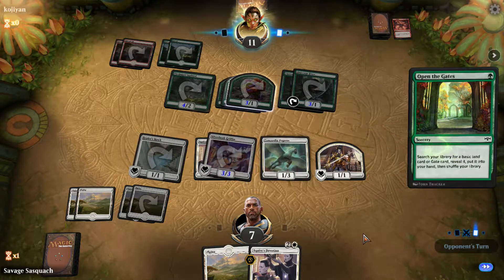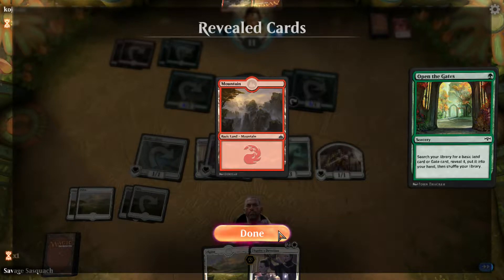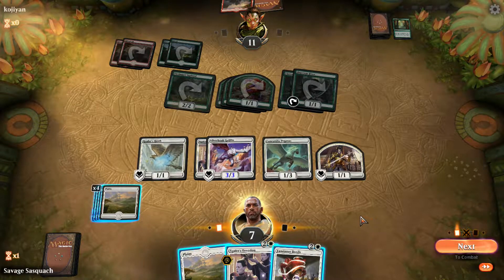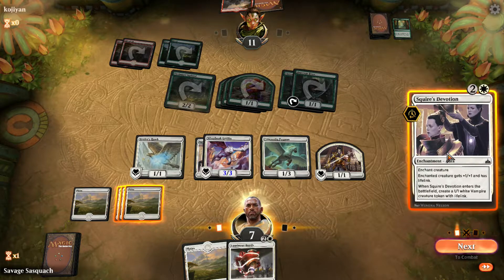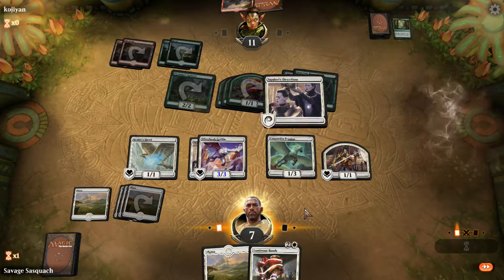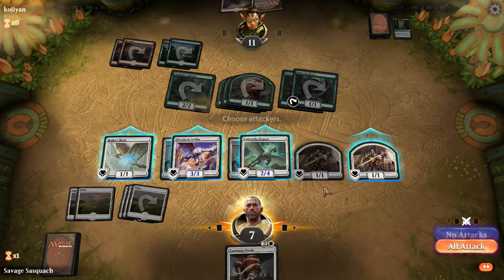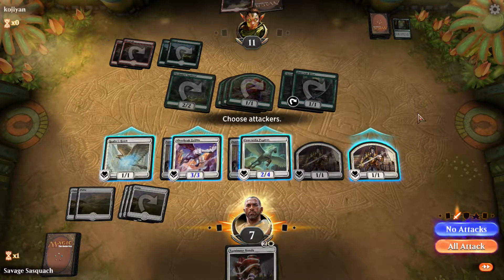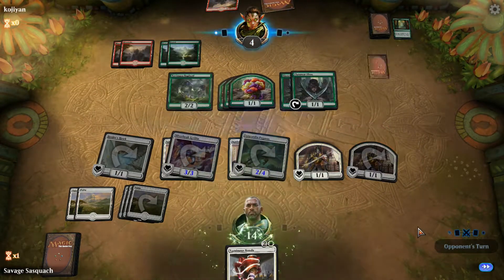I've got six, seven damage tops on board. We're just going to go all in — that puts us back up to 14. We can block whatever the biggest thing coming back at us is. He might get us, but we got it — he folded. That was scary that one turn before he came across.